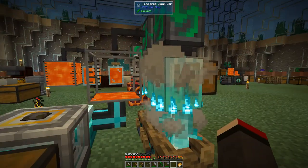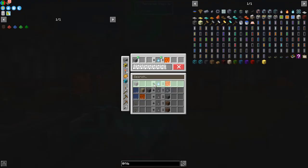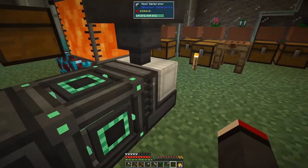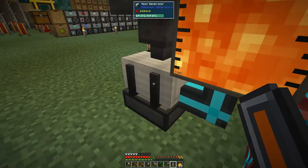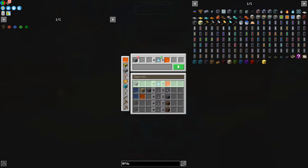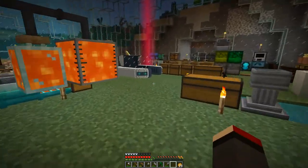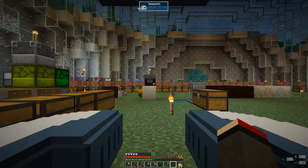So I made that and this actually makes lava up twice as fast. Instead of taking 15 seconds to make a bucket of lava, this one takes seven and a half seconds. You end up with quite a lot of lava which I can feed into here, powering up the heat generator. Now I've got 100% power, so let's get out of here for the time being.